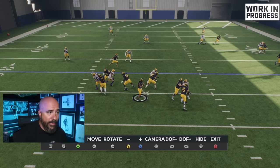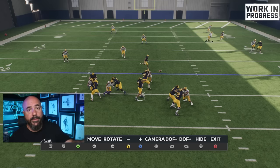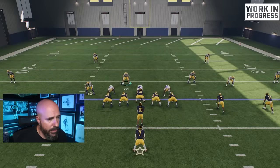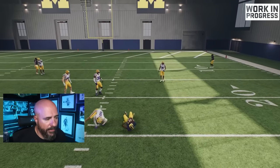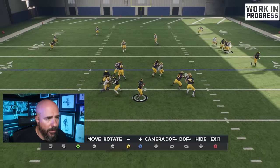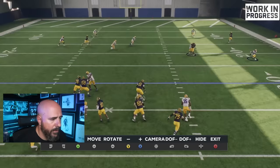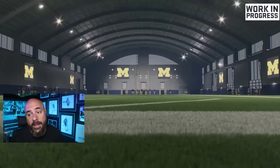If I had him manned up on the drag, he would have covered that drag coming across. You have to be aware of what you're putting your user in pre-play if you're going to use the switch stick left and right. Same thing — I try to click on the right outside corner and I had to do two clicks. I went right, right — because the first click took me to the right slot, so I went right again to run down and potentially get the pick.